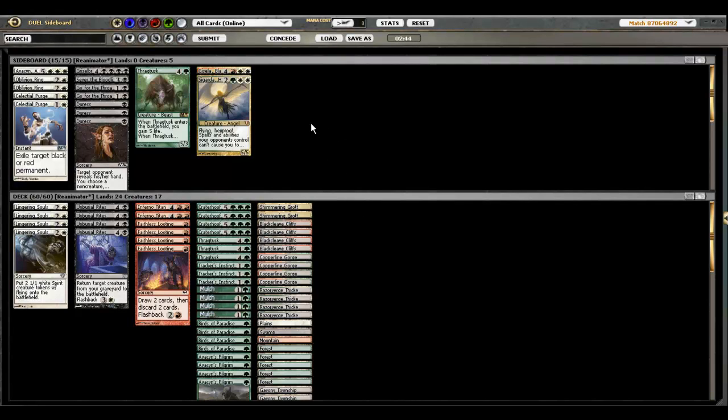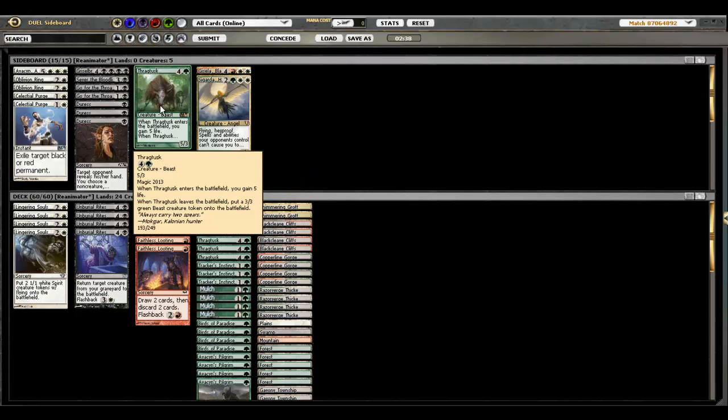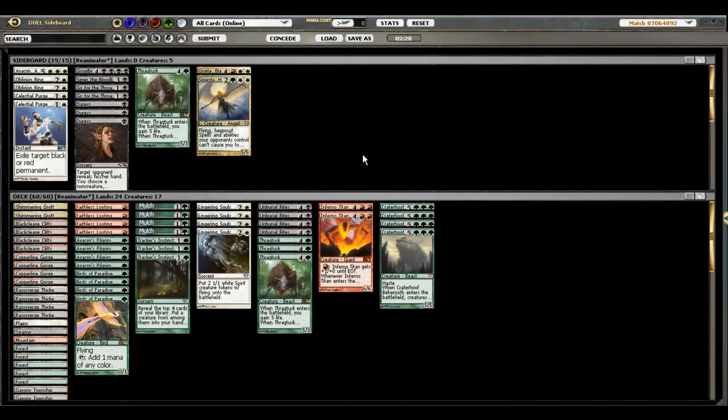Birthing Pod sideboard — I didn't really have a whole lot in mind when making the sideboard. I don't think another threat test is necessary. He'll probably have a difficult time dealing with Avacyn, but since he didn't really see the Craterhoof plan, he might be bringing in Oblivion Ring, so Avacyn might be incorrect. I could just try to outrace it with Craterhoof — that's a better plan. He doesn't have a lot of flyers so I want to keep my Lingering Souls and as much filtering as possible.